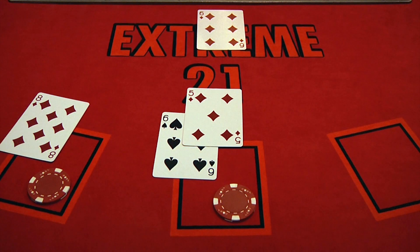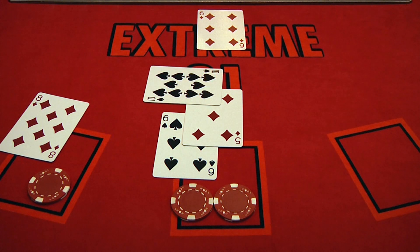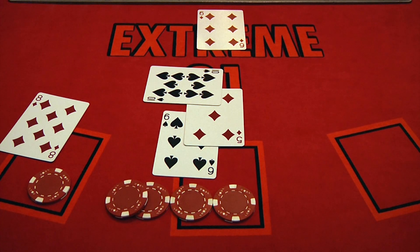Now let's take a look at splitting and doubling in Extreme 21. Player 1 has a total of 11 and player 2 has an 8. The dealer's up card is a 6. Player 1 decides to double down on their 11 by matching their original bet. The player draws a 10, for a total of 21. The double down is an instant winner, as any hand totaling 21 is a winner. The dealer will pay both wagers — the original bet and the double down — even money.